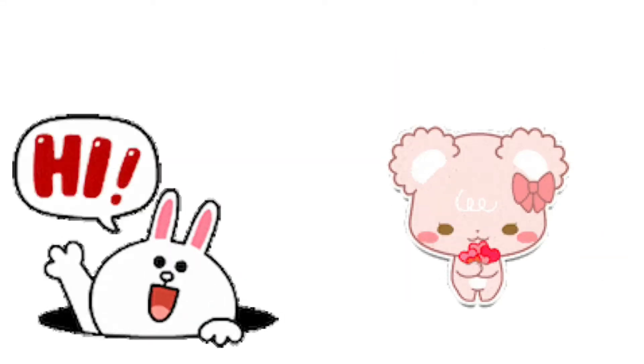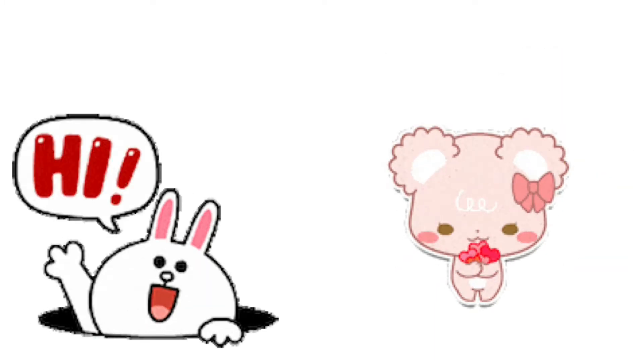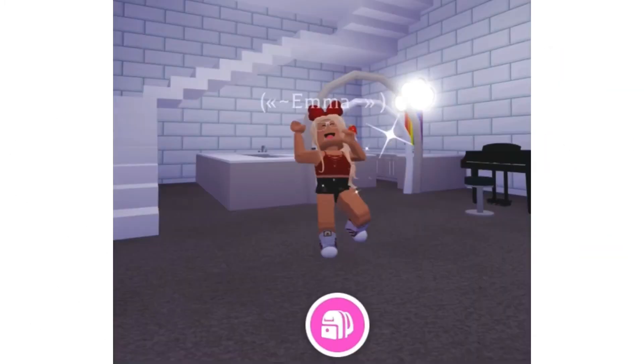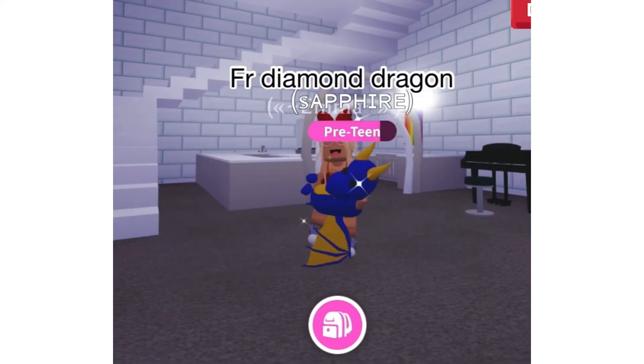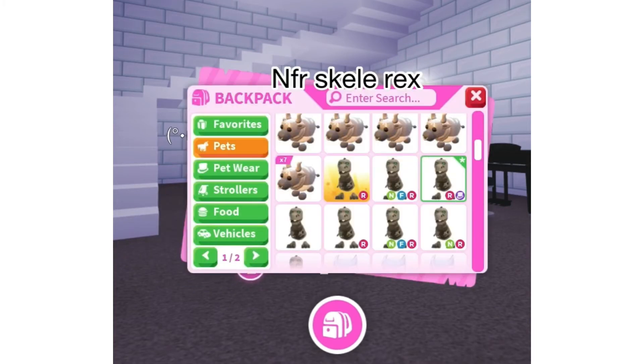Hey guys, welcome back to another video! Today I'll be showing you my offer for a mega neon Skelly Rex — it can have any potions. My offer is: fly ride Diamond Dragon for Skelly Rex, 3 neon fly ride Skelly Rex, 1 neon ride only, and 2 Aussie eggs. Comment down below if you would accept this offer.